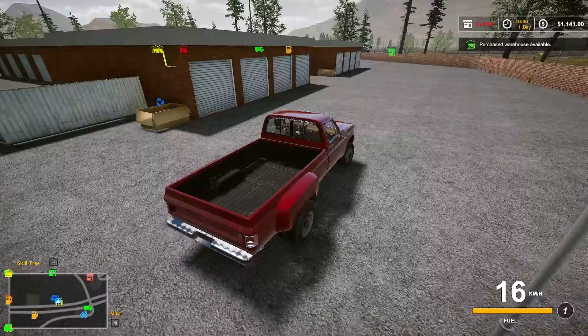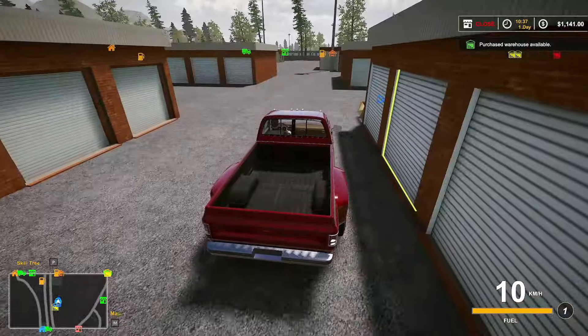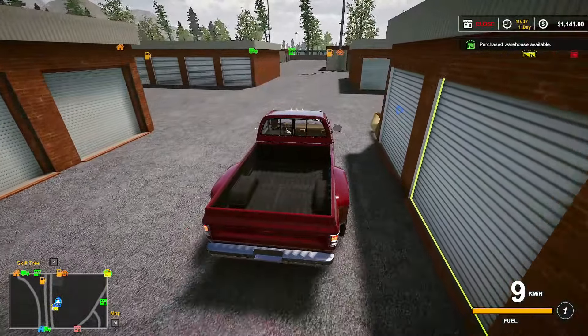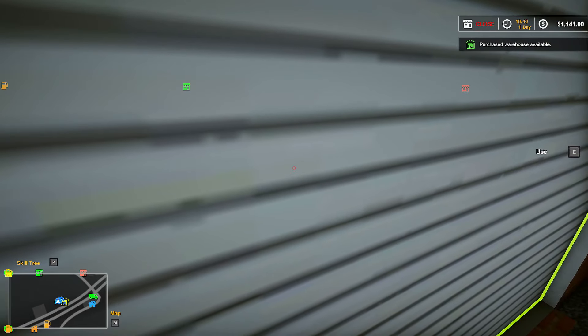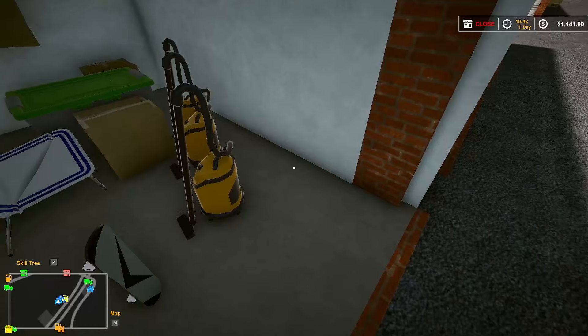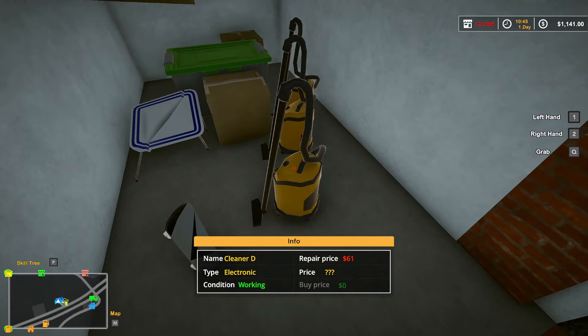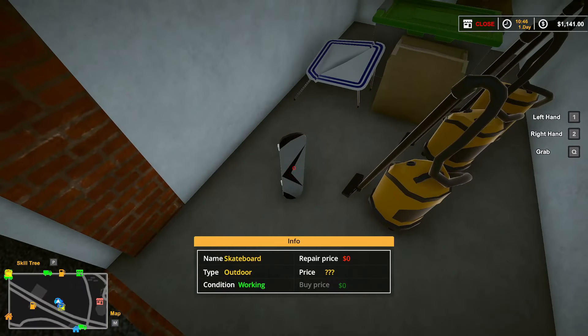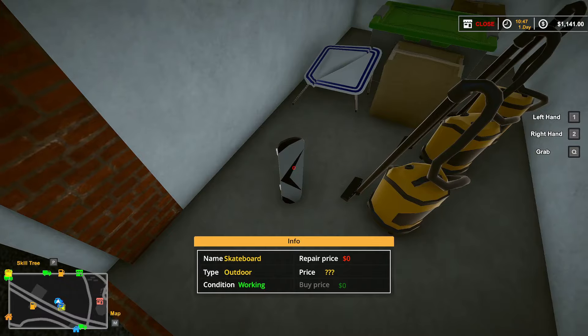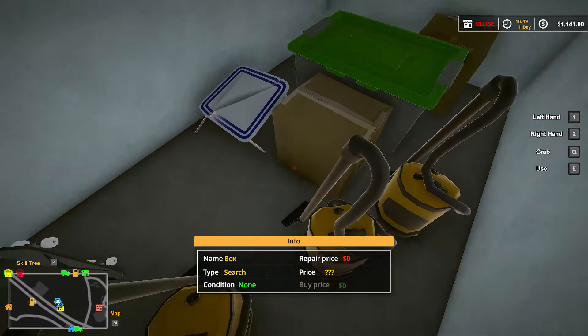Oh, I see it back there — it's marked. The boxes are trash cans. Let's see about this one. What we got here? A cleaner. A skateboard. These are boxes we can look in.